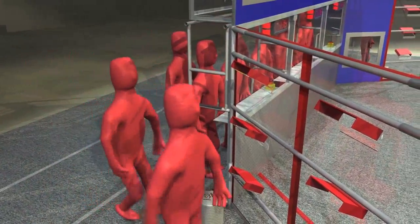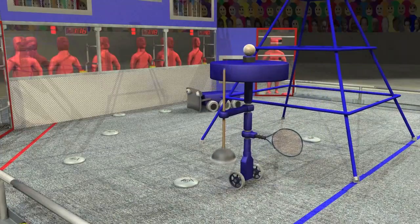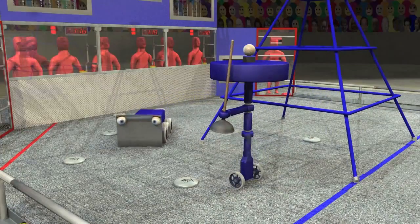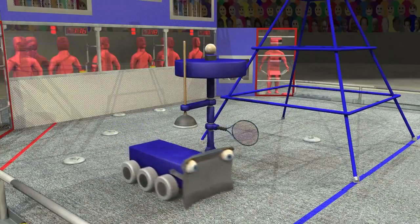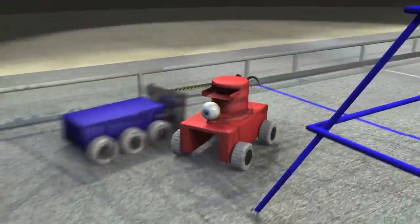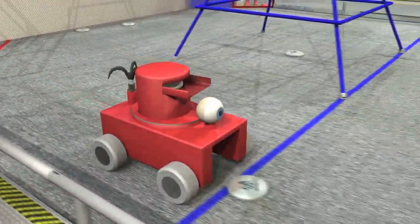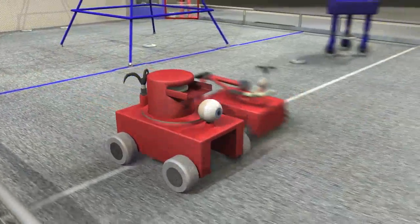At the end of the autonomous period, human drivers step forward to take the controls. As the teleoperated period starts, teams command their robots to score as quickly as possible. Discs can be scored by throwing or placing them into the goals. Robots can hold up to four discs at one time, and after gathering discs, they can try to score from anywhere on the field.